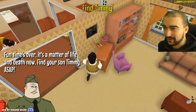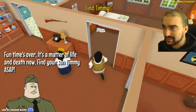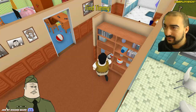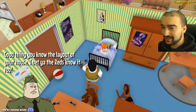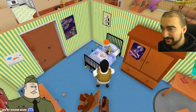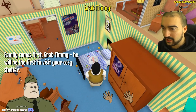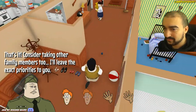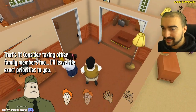If you run into stuff, it does cause some issues. Fun time is over, it's a matter of life and death now. Go find your son Timmy, ASAP. Timmy! Where are you? There you are. Good thing you know the layout of your house — I bet you the Reds know it too. I actually have no idea about my house. Family comes first — grab Timmy. He will be the first to visit your cozy shelter. Got Timmy. Consider taking the other family members too.